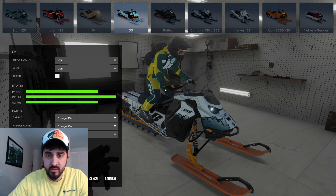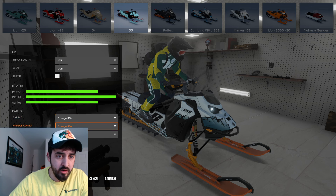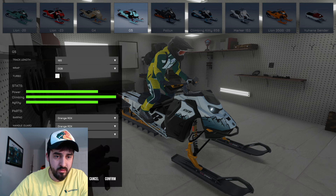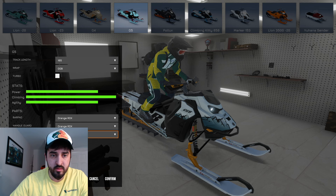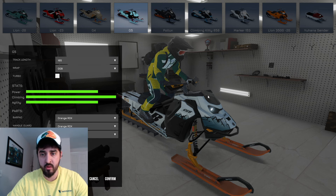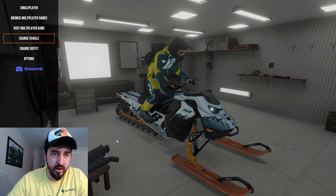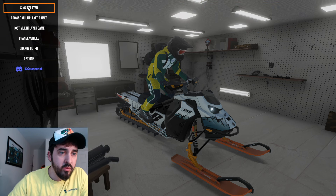I'll go with orange Rocks — Rocks is another great company. Handle guards, we'll go orange because we kind of have an orange theme going on, and then I'll change my skis to orange as well. You have a bunch of customization options for your machine, which is really cool, and again they're adding more constantly.